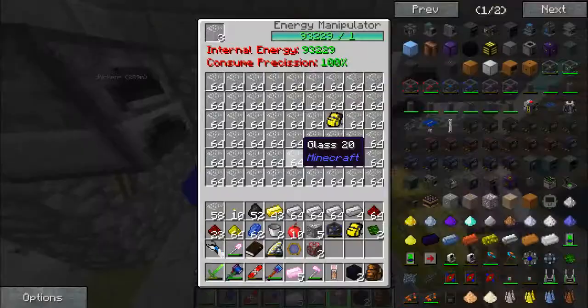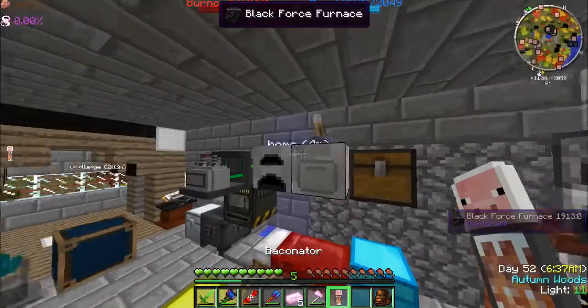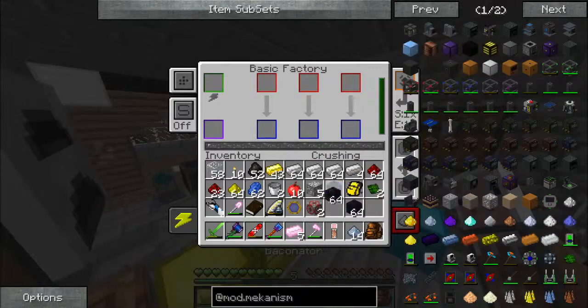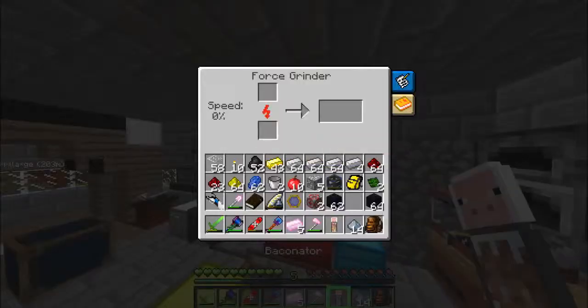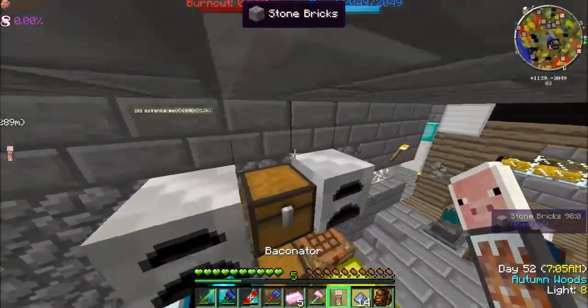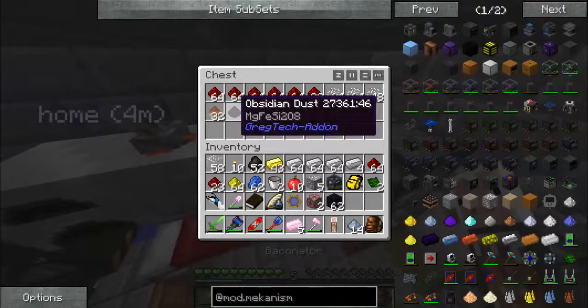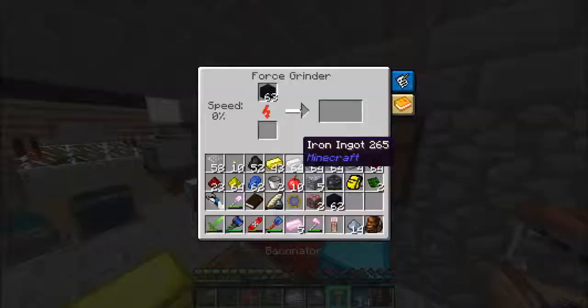This will go in here. That's going to be plenty of obsidian. Now what we'll do is that — you can't crush it? We'll do it in here. We got more osmium, so let's cook that up. Obsidian dust is coming ever so slowly — let's speed that up.